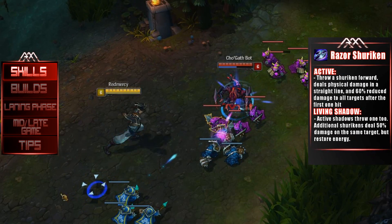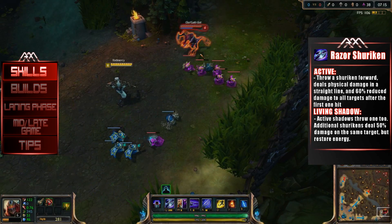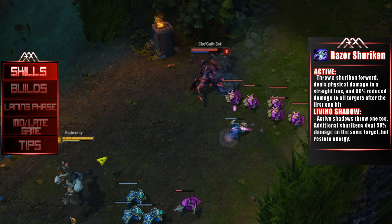Zed's Q ability throws shurikens that deal full damage to the first target but 60% to subsequent targets. If a shadow is active, it will also throw a shuriken; however, it will deal less damage if two hit on the same target, but it will restore some energy.